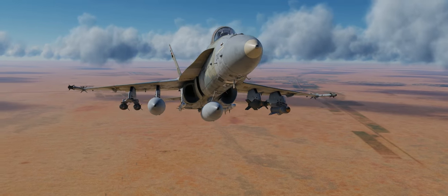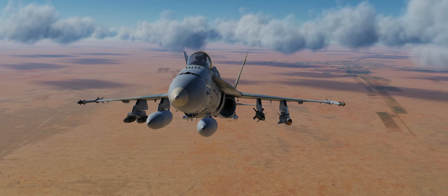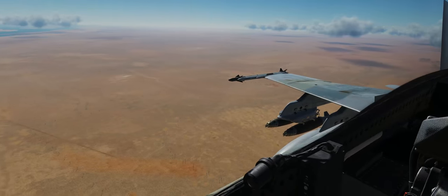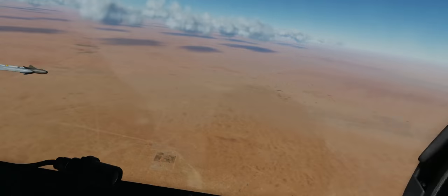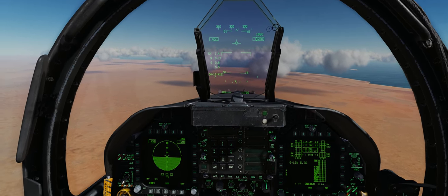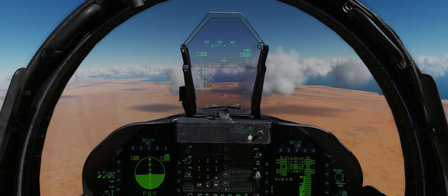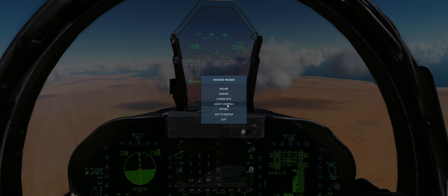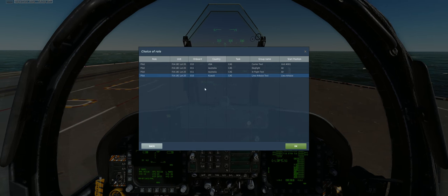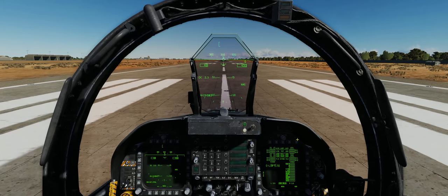That drop tank on the starboard inner station — Station 7 — is just a crazy loadout. The 1,000-pound class weapon on the inner port side station is really key; it really helps you out. Carrying streamlined weapons like those GBU-38s, that Maverick, and that GBU-16 also helps. If you had rocket pods out there on the right-hand side, you'd be in trouble for sure. Let's reset and show what this takeoff looks like without doing any of that rudder work and trim work.